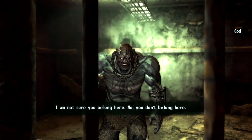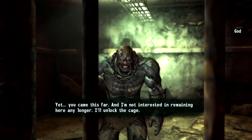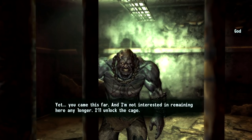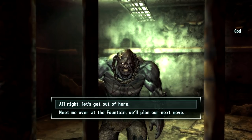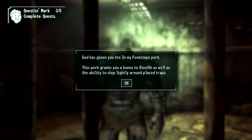'I am not sure you belong here. No, you don't belong here. Yet you came this far. And I'm not interested in remaining here any longer. I'll unlock the cage.' Let's get out of here. 'Very well — lead on.' Would you look at that! I don't think I've ever done it by using God because I always thought I had to use Dog.